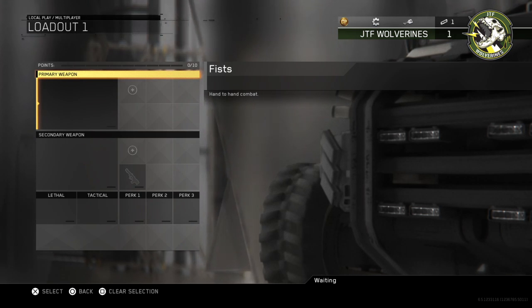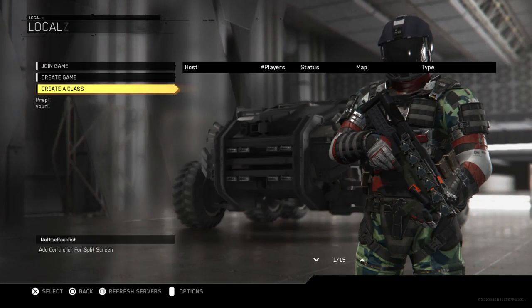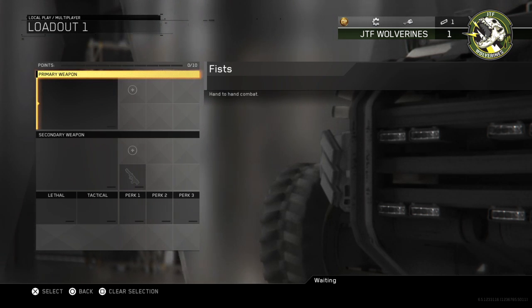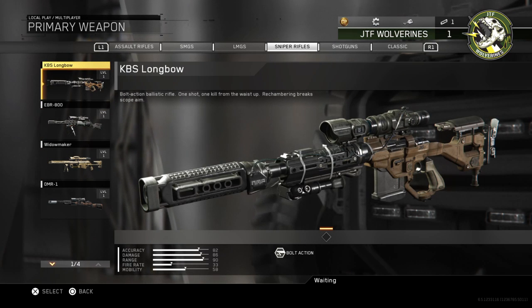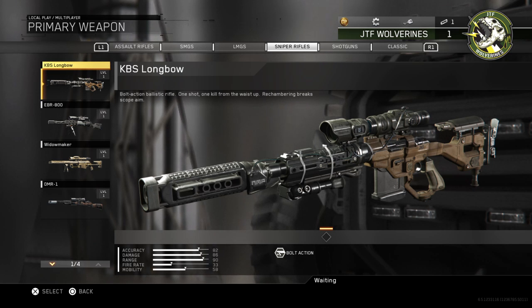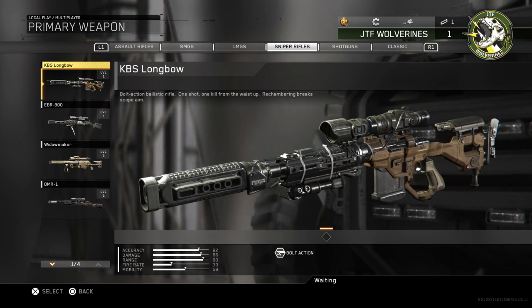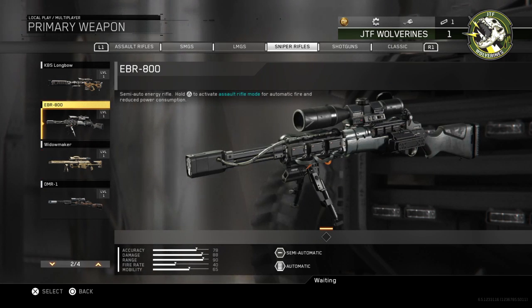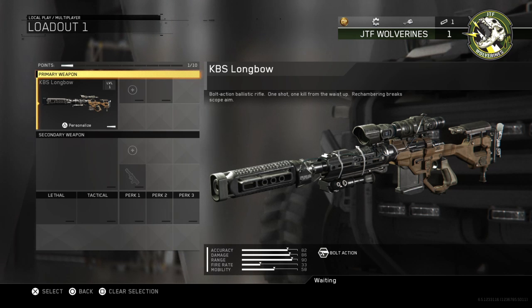Let's get started. We are going to be making the best sniper in the world. First off, we are going to be picking the one-shot sniper rifle. We're going to create a class — loadout one — everything's completely blank: no grenades, no perks, no secondary, no primary. We're going to go to primary, then sniper rifles, and select the KBS Longbow. It's a bolt-action ballistic rifle — one shot, one kill from the waist up.